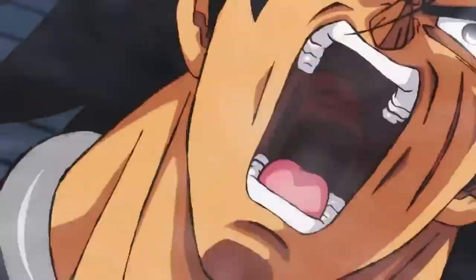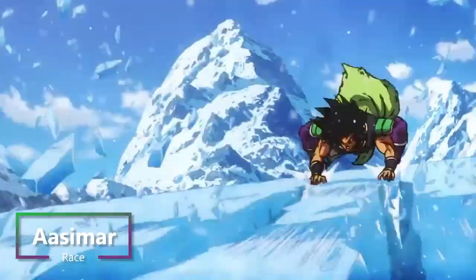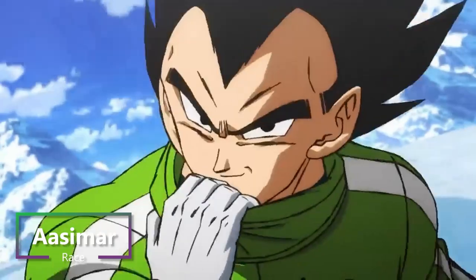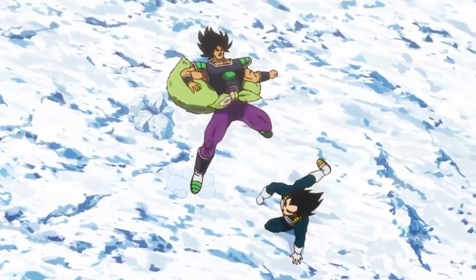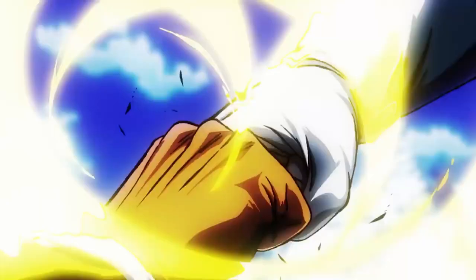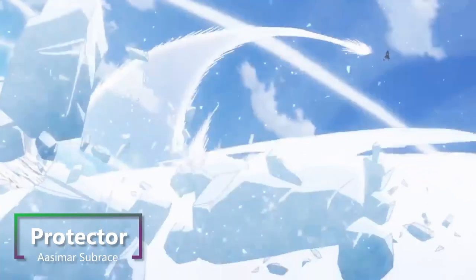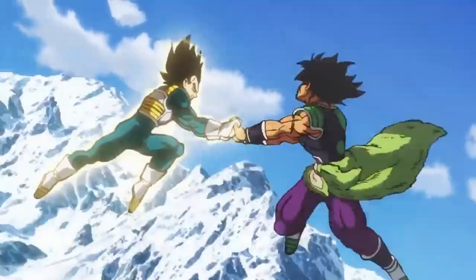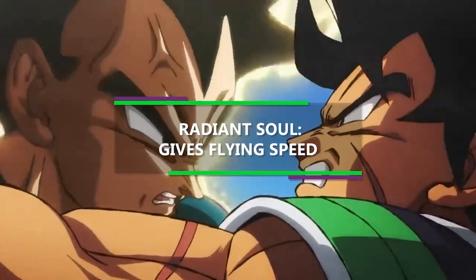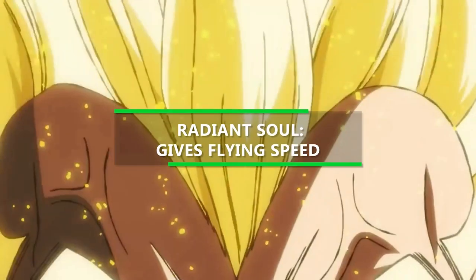First things first, we have to pick a race, and he is a Saiyan, so we're gonna take a similar path to what we did with Goku and use the race Aasimar. There are a few different variations of this race, so we're gonna use the one from Volo's Guide to Monsters. When you choose this race, you also get to choose a sub-race, and we're gonna choose a Protector Aasimar. This gives us the feature Radiant Soul, unleashing powerful divine energy within yourself, giving you a flying speed of 30 feet, which saves us a lot of time.